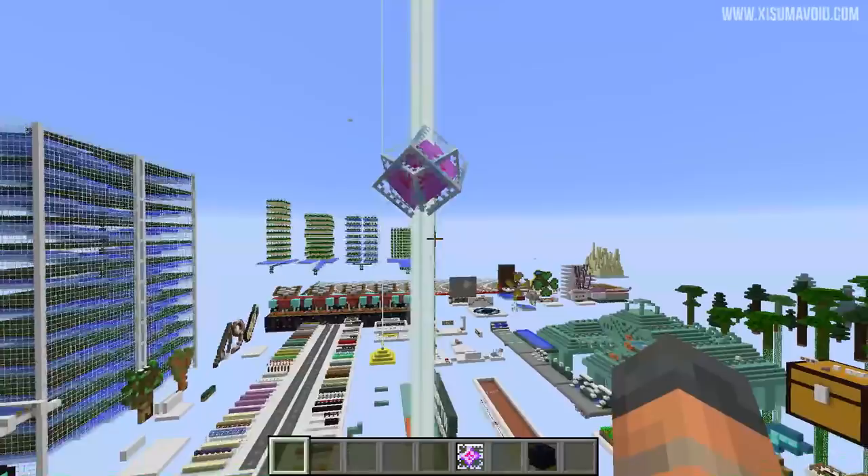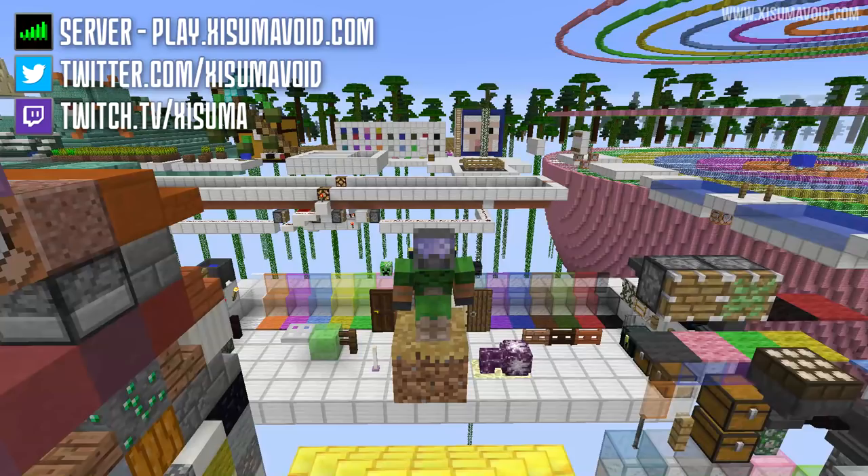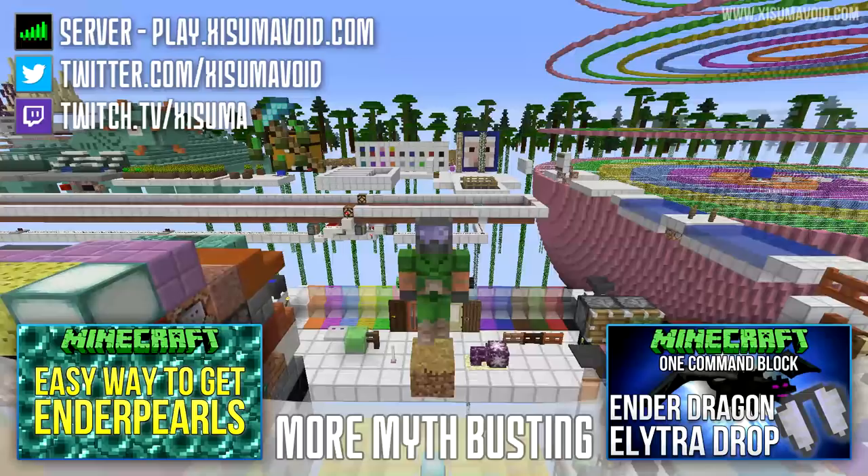I know some of you wouldn't let me get away with forgetting it — there was one block I forgot for a second there, and that is the grass path block. As you can clearly see, the beacon beam doesn't go through it. So now we know.